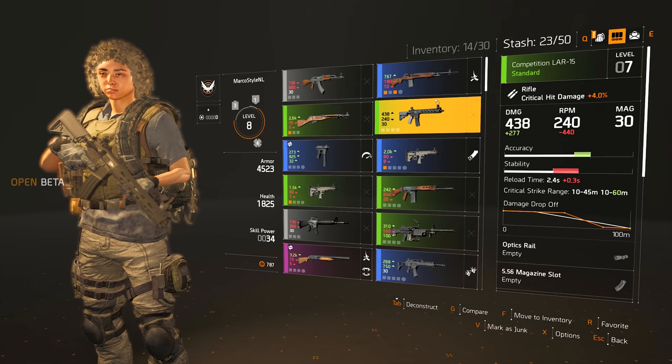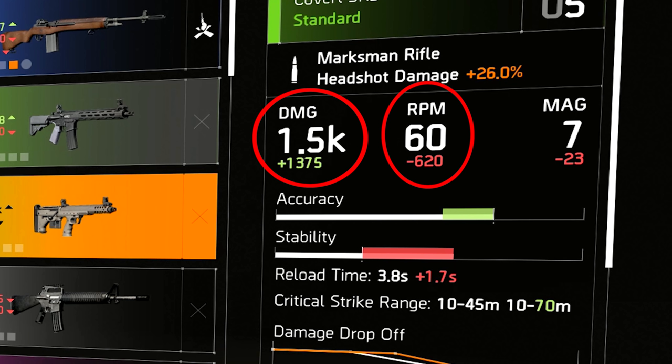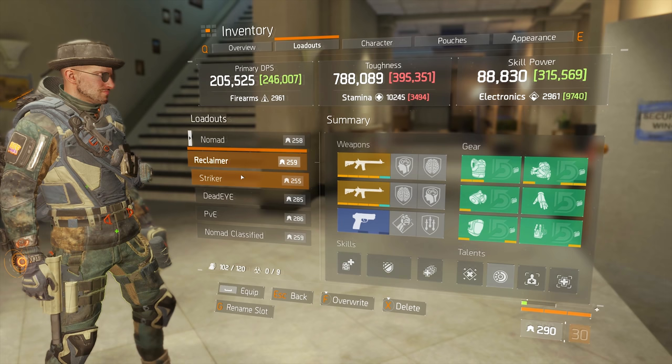Still here? Let's begin. The first two very basic stats I want to look at are weapon damage and RPM — RPM stands for rounds per minute.